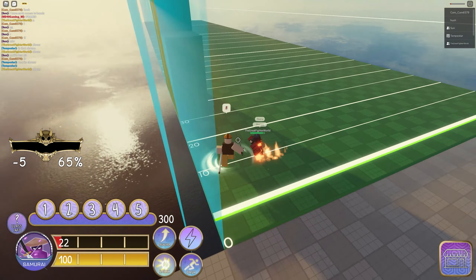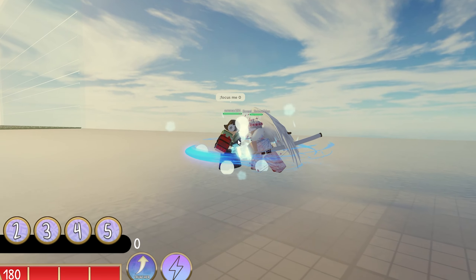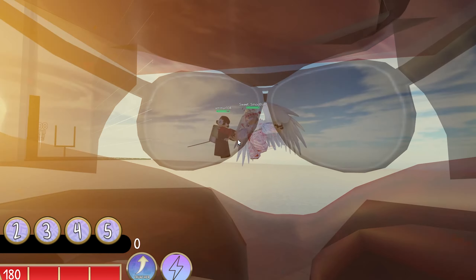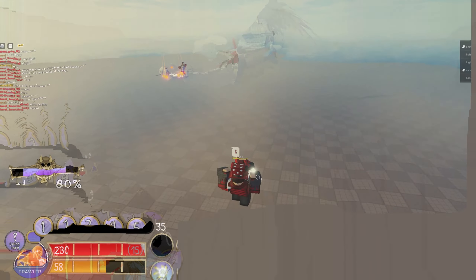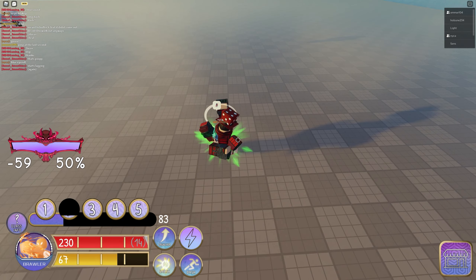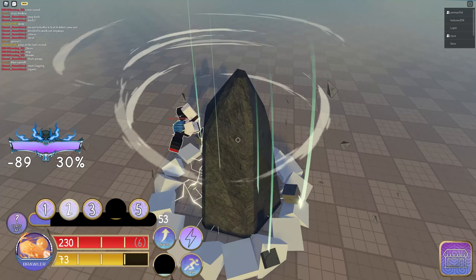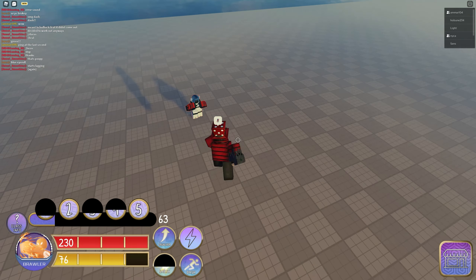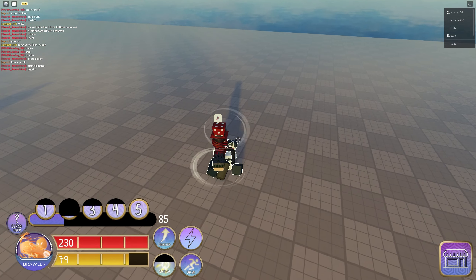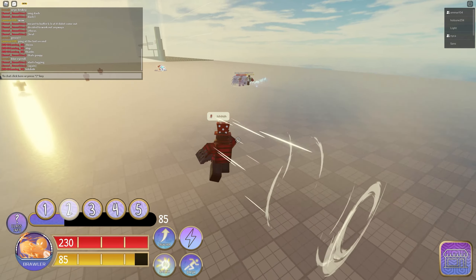Brawler also has a counter move which is very swift and can easily counter your opponent's attacks. He can do massive damage, but doesn't have the most health. Samurai, meanwhile, has lots of good combo mix-ups and can switch between elements with their Trigger ability. Speaking of that, Trigger is one of the new features of Souls Combat Remastered. With Trigger, your fighter will activate a special ability which improves their moveset greatly. For Brawler, he becomes super armored with a bright orange armor which changes some of their moveset and greatly increases damage potential. It also gives you access to SP5.